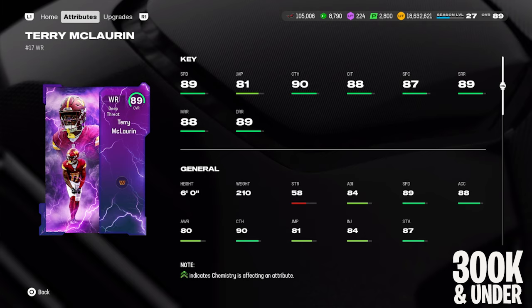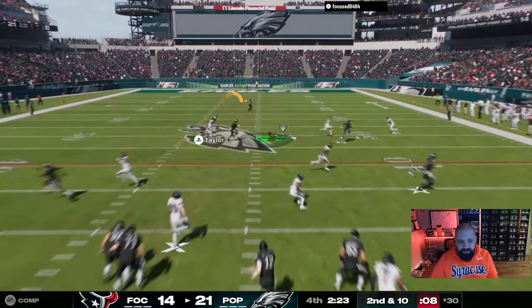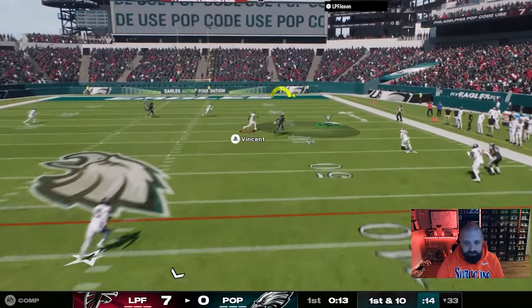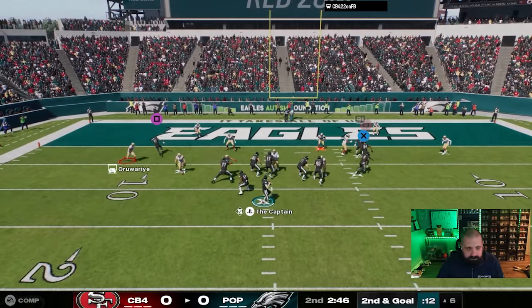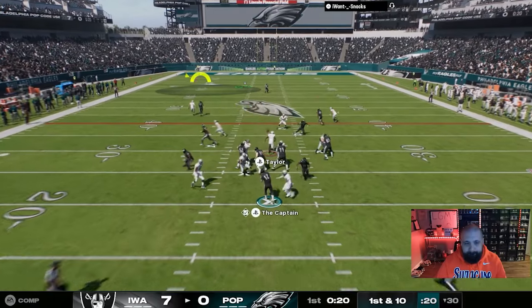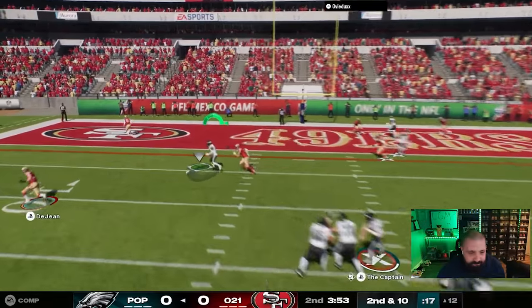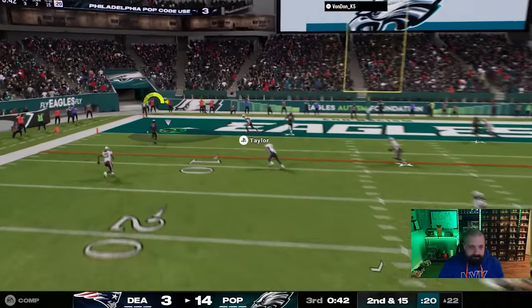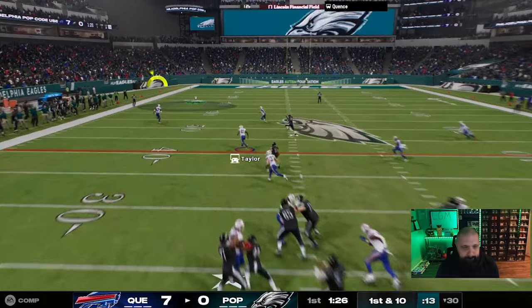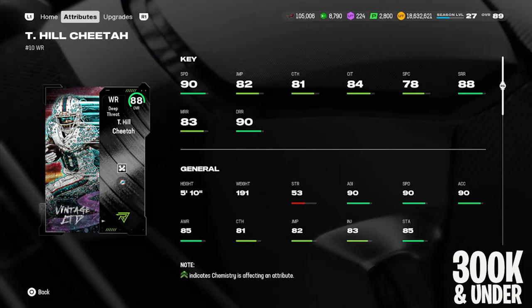We have two best options under 300,000 coins. First is Gridiron Guardians Scary Terry McLaurin at 89 overall. We give him the nod over Alave because of the 89 speed — he's also six foot tall and goes for about 271k. He gives you 90 catching, 88 catching traffic, and 89 short and deep with 88 mid route running. I used both cards for a very long time and it felt like the Terry McLaurin card played a little bit better, so if you want height over Xavier Worthy, go with Scary Terry.